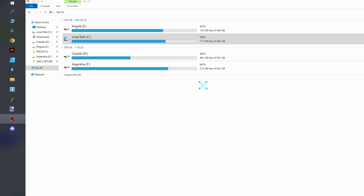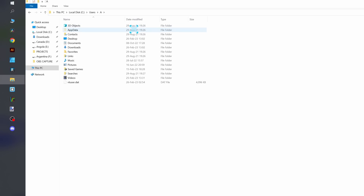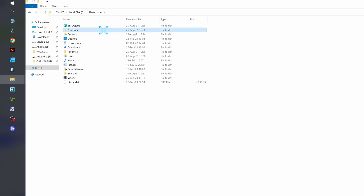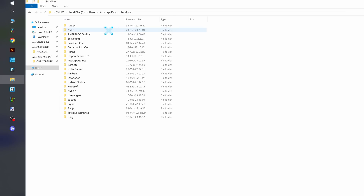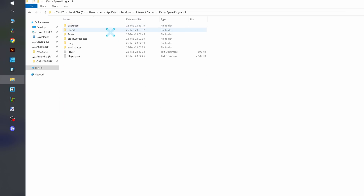Here is your system — your PC on Windows 10. Go to Local Disk C, then Users, then your user folder. Then go to the hidden folder AppData, so make sure that you can see hidden folders. After that, go to LocalLow, then Intercept Games, then Kerbal Space Program 2, and here we have the global folder with a bunch of tweakables.